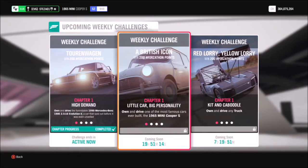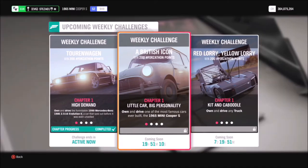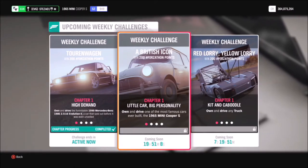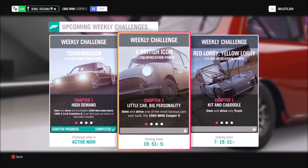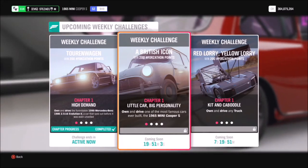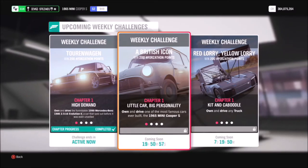Hello and welcome back to Everything Gaming. In today's video I'm going to be bringing you another Forzathon guide where I show you the quickest and easiest ways to complete this week's Forzathon challenges. This week's one is really easy, called a British Icon — it wants you to own and drive one of the most famous cars ever built, the 1965 Mini Cooper S.